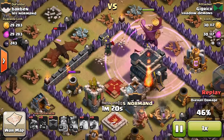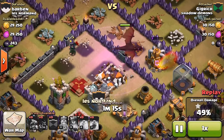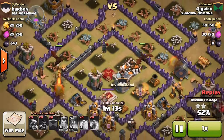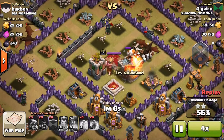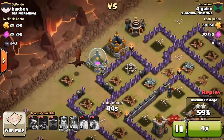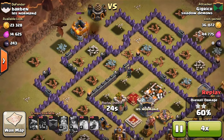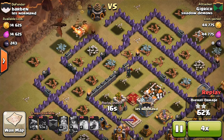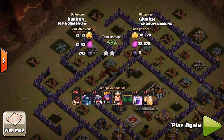I did end up getting the Town Hall, which was awesome. And this guy did give me the 50% as well. So a 2-star already, but there are a lot of defenses left and they're just spraying at my guys. This guy ended up dying, and then this guy ended up taking out those defenses and dying as well. So I did get a 2-star, which I'm pretty happy about. That's all you can really ask for — try to get 2-stars. If you can get 3-stars in Clan Wars, that's amazing, that's what you go for, but if you can't, get the 2-star.